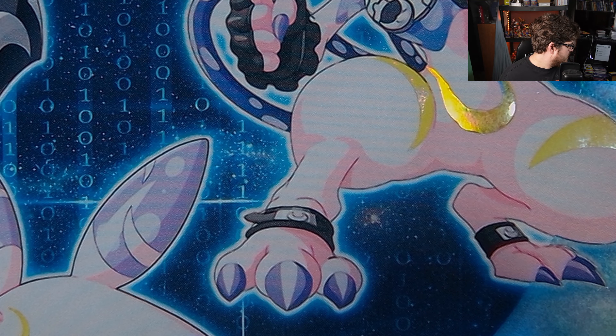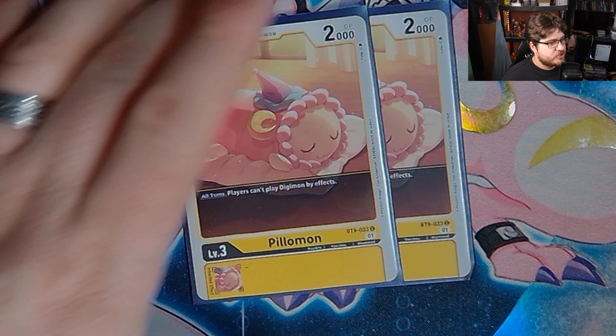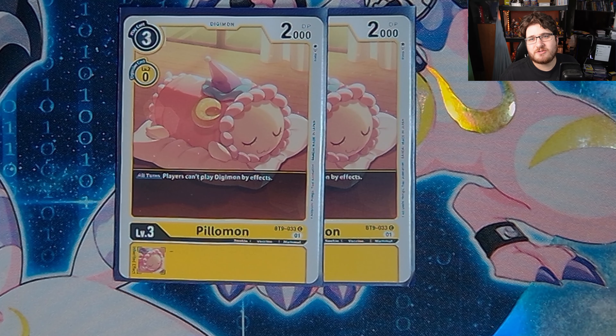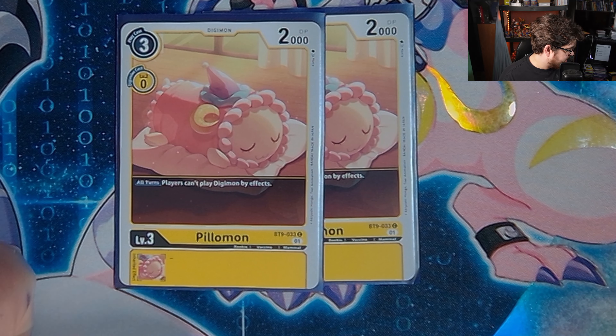We're gonna play two Pillomon, because it screws with anything that is Fenrir Luga — they'll pop it if they get a shot at it. You also get to shut out the Brigade and shut down any deck that just wants to spit out bodies. Pillomon definitely helps out and slows down the Bloomlord matchup. Playing two is not bad. All players cannot play Digimon by effects.